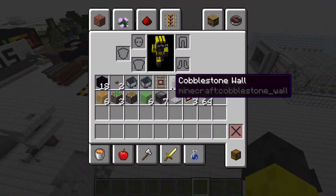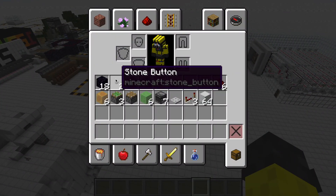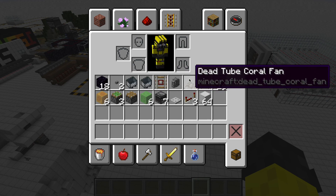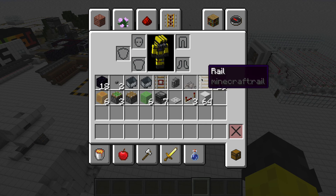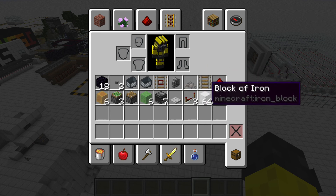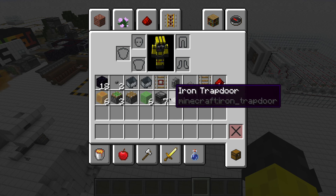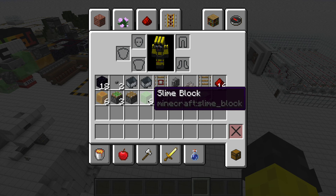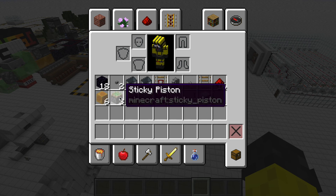So the materials you're going to need: 18 obsidian, 2 stone buttons, 2 minecarts, 1 detector rail, 1 cobblestone wall, 1 dead coral fan, 1 rail, 16 redstone dust, 64 blocks of your choice, 3 repeaters, 1 iron trapdoor, 7 observers, 6 slime blocks, 1 piston, 3 sticky pistons, and 6 honey blocks.